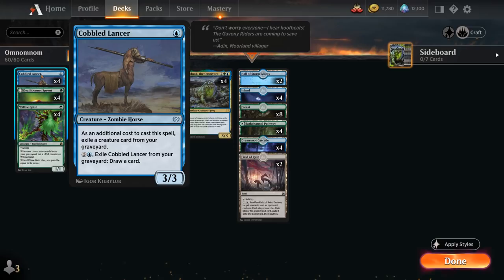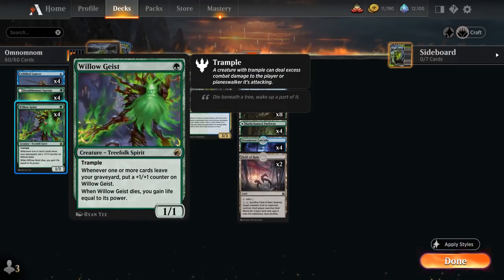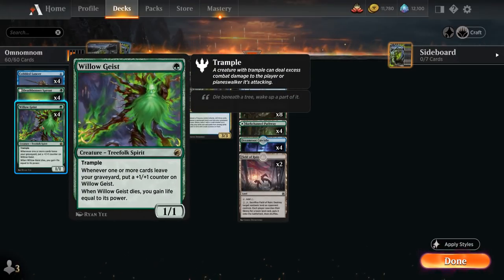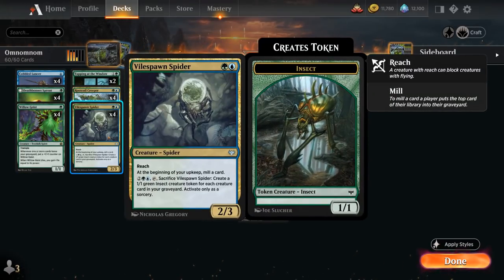We also have the full playset of Cobbled Lancer — a 1-mana 3/3 where the additional cost is exiling a creature card from our graveyard. This can be an advantage if Willowgeist is in play, since exiling a creature from our graveyard grows it. For 4 mana we can also exile the Cobbled Lancer from our graveyard to draw a card, yet another way to trigger Willowgeist. At 2 mana we have the full playset of Vile Spawn Spider — a 2/3 spider with reach that mills a card at the beginning of our upkeep. It can also pay 4 mana, tap, and sacrifice a spider to create 1/1 green insect tokens equal to the number of creature cards in our graveyard, though that ability is rarely used since our graveyard often gets exiled.